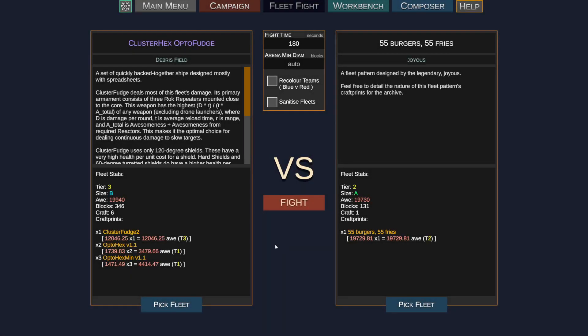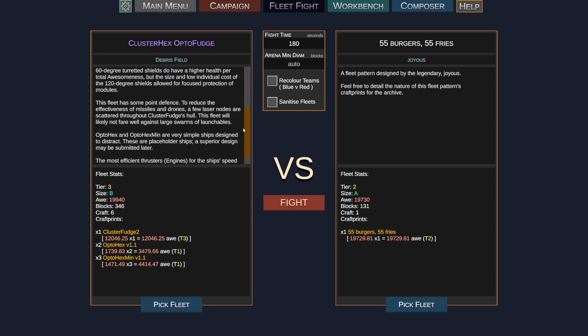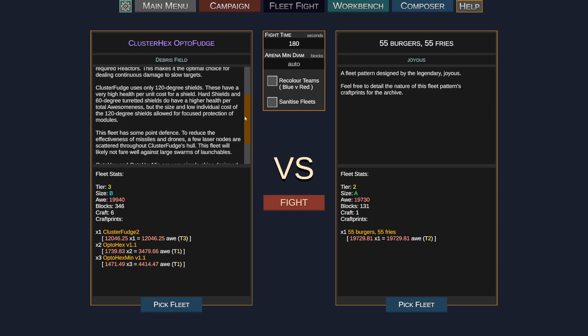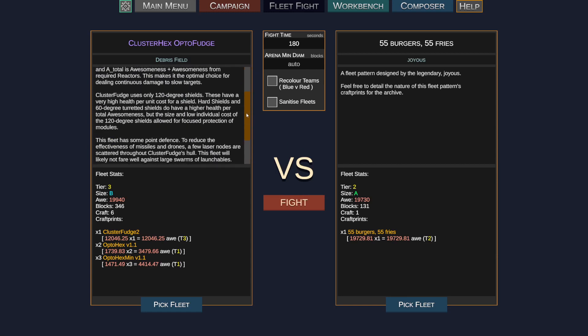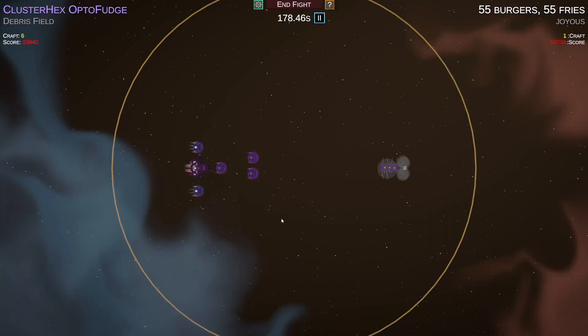Next up we have Debris Field against Joyous. Joyous has only one ship in his fleet compared to six ships in Debris, and Debris has included a lot of description here. This is actually — if you saw the patch notes that came out today, this is why Laughs added scroll bars to the fleet descriptions. Basically Debris did a bunch of math and calculated what he believes to be the most efficient way to build his ships. Let's see how that pans out.